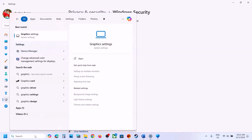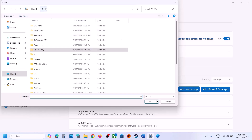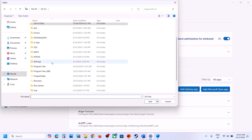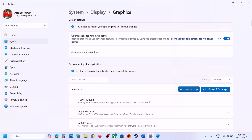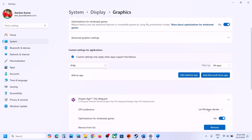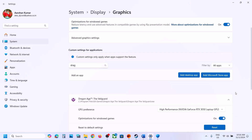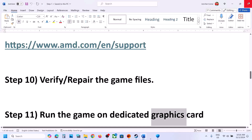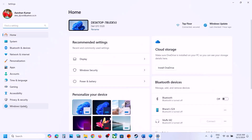The next step is to run the game on the dedicated graphics card. Type Graphics Settings in the Windows search box, go to Graphics Settings, click Add Desktop App, navigate to the game installation folder, select the game exe, and click Add. Once added, find the game in the list, click the arrow, and select High Performance. Then launch the game and check.